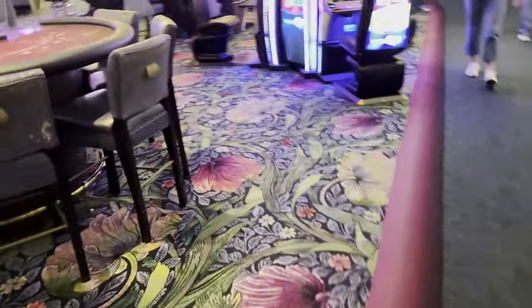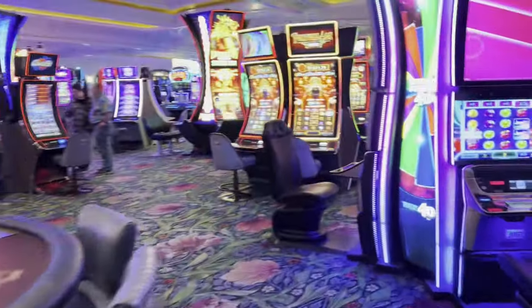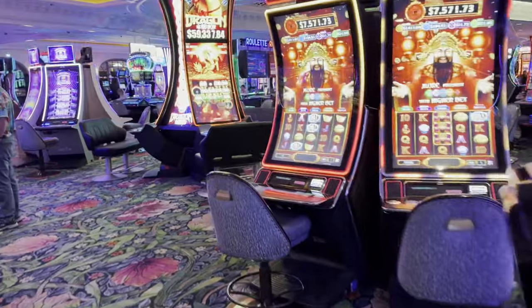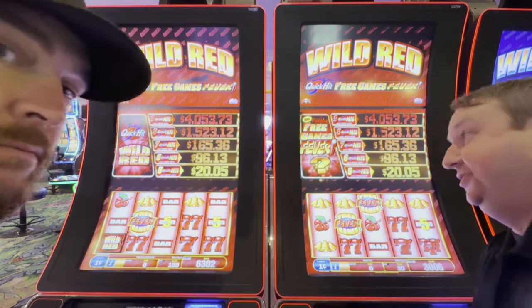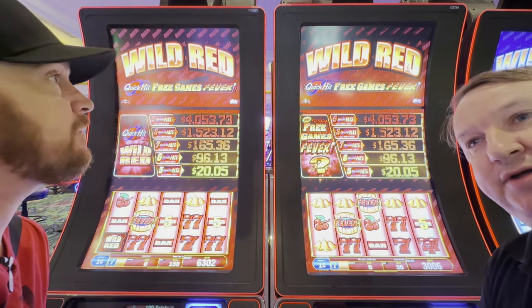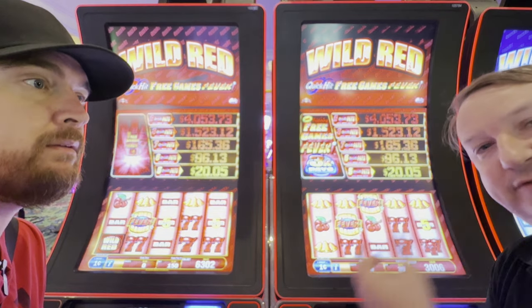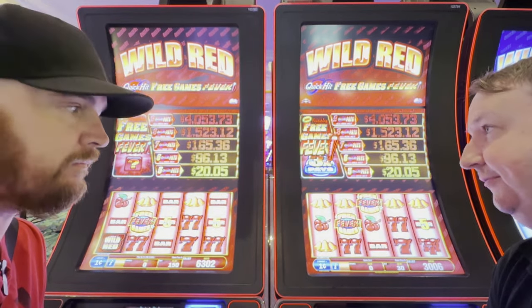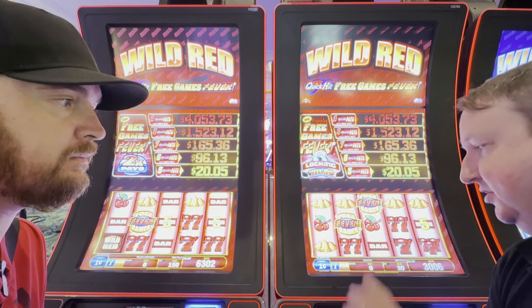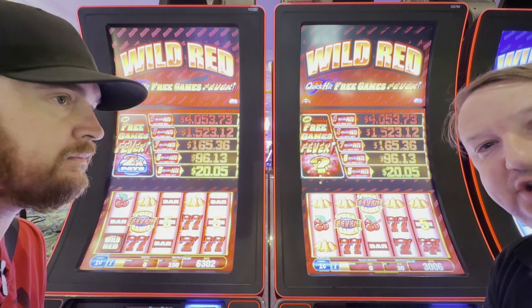All right guys, so we got our tens here — no problem, went to the cashier's cage. So now we are going to start looking for a game to play. We're looking at something around the max bet of $2 or less. We settled here on Quick Hits. This is not normally a game that I would pick for this challenge, but unfortunately Park MGM does not have any quarter-like old school slots.